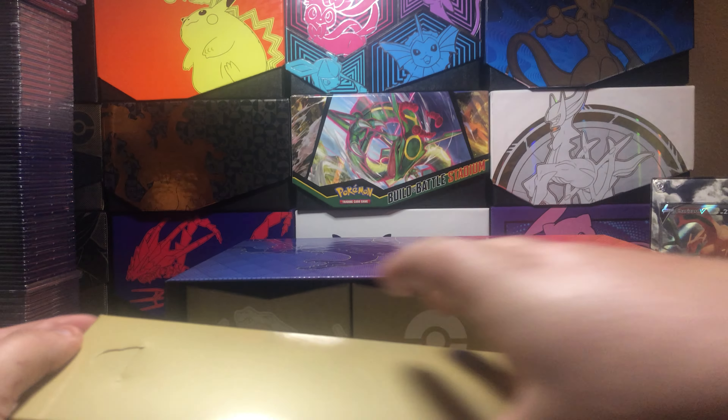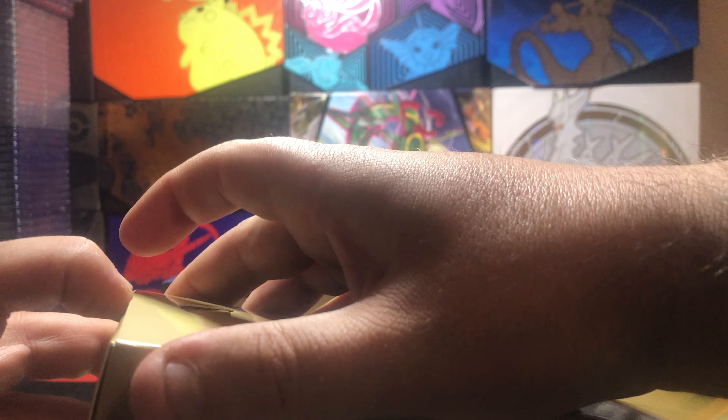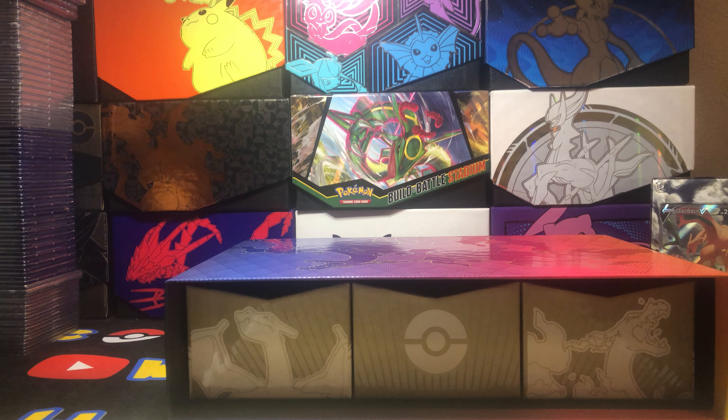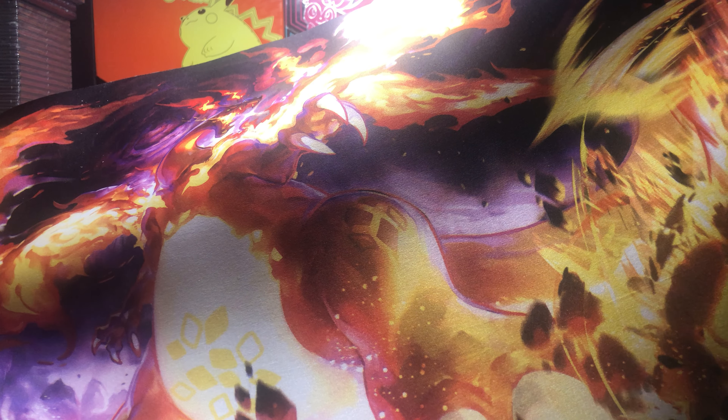First things first, we got the mat that's in here. Let me open it up here to the side and then I'll show you. There we go. Nice little gold box that came in.